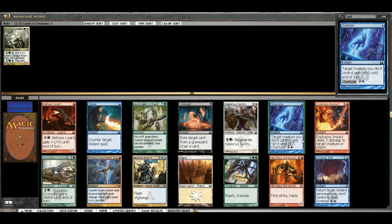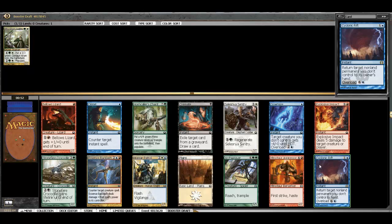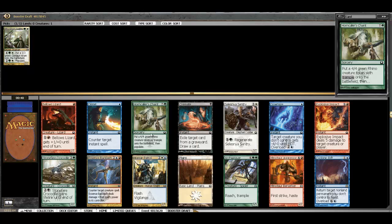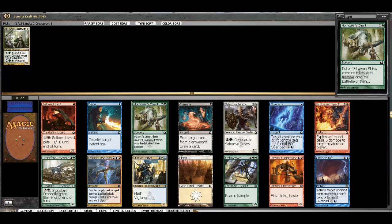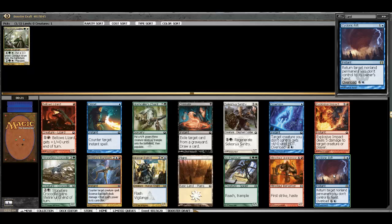Here we actually get passed another bomb — Cyclonic Rift. If you can cast it for 7 and overload it, your opponent's board disappears, which is pretty good. Otherwise, we don't really have anything else that goes with our Guild Mage. We're trying to stay generally open. Selesnya and Azorius is a good combination. We might wheel a patrol — let's count these up. We've got about three cards other people are going to immediately want. Dispel is playable, Sentry is generally playable, but pretty much nothing else. We'll take this Rift, and we're not passing any outstanding blue.